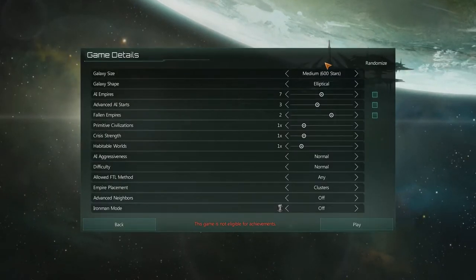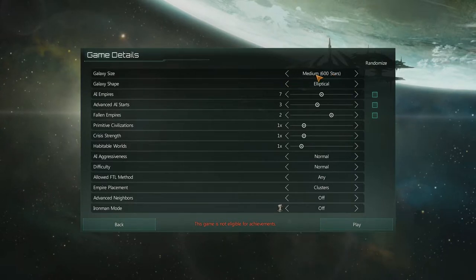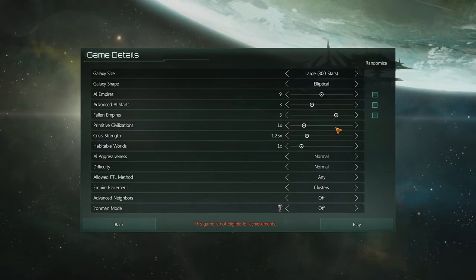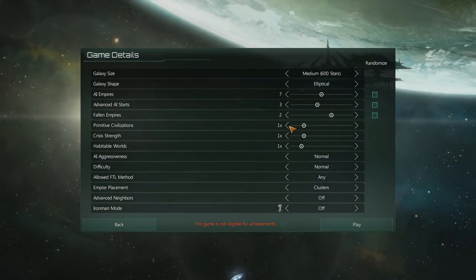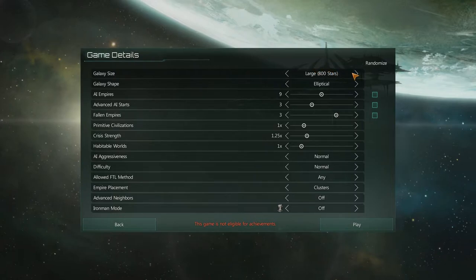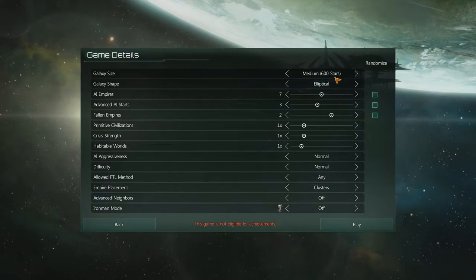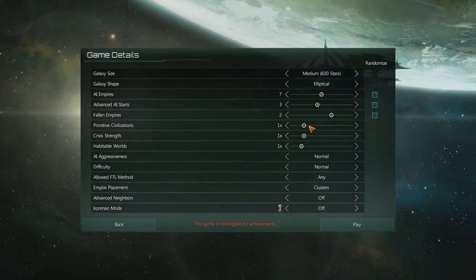We're going to play a fairly standard game — a medium 600 stars. I could go up to large, but I'll just play medium for this first game. We have two fallen empires, three advanced AI starts, seven AI empires, and everything else. We're just going to play completely standard the way the developers intended. I don't like the clusters for empire placement, so I'm going to go with random. You never know — this could go really well or really poorly.